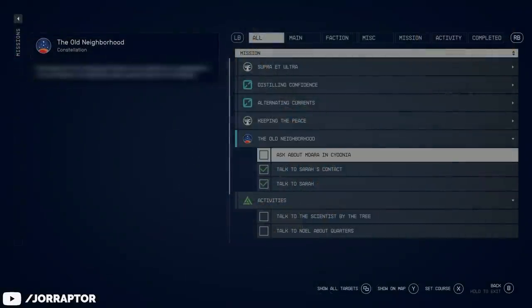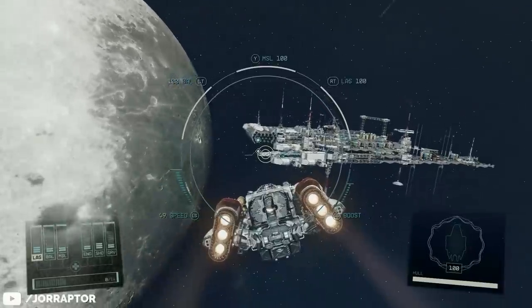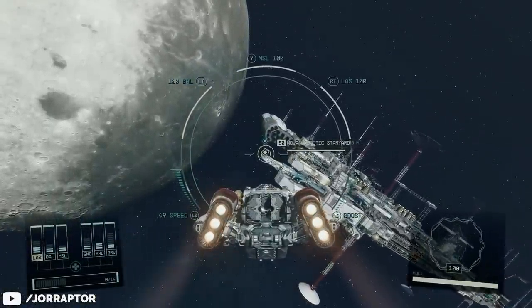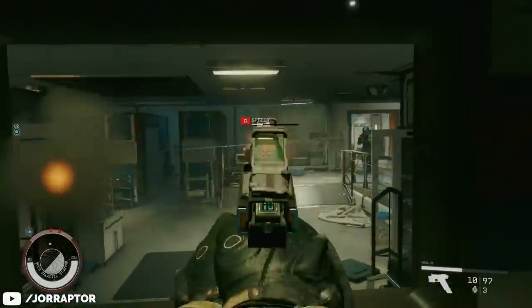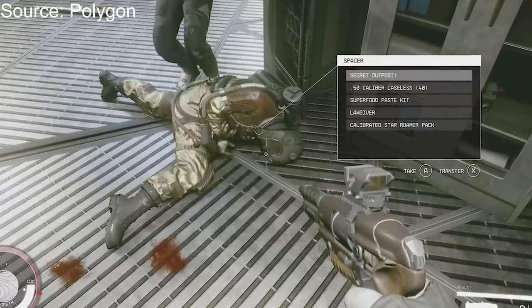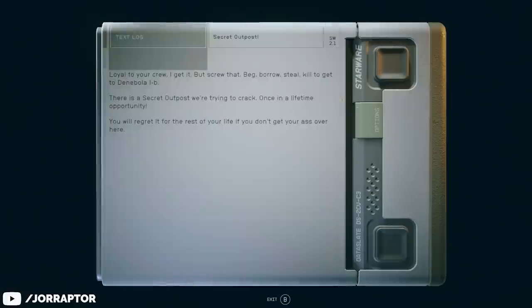The earliest you can trigger this special mission is during the Old Neighborhood main quest, which is the second one you do. No story spoilers in this video, but for this you will need to infiltrate the Nova Galactic Star Yard. Here you will be fighting spacer enemies and they can drop a note called Secret Outpost. Loot it and read it in your inventory menu, and the Mantis mission will appear in your log.